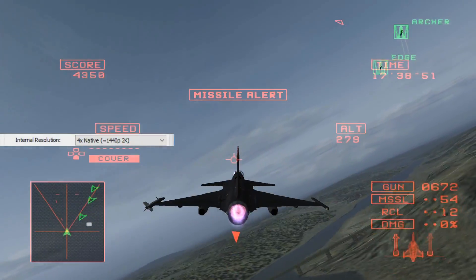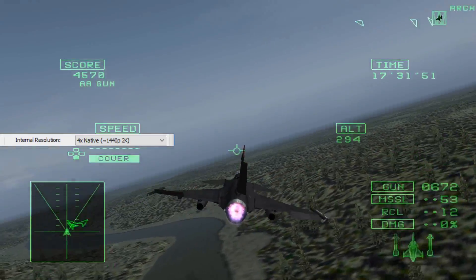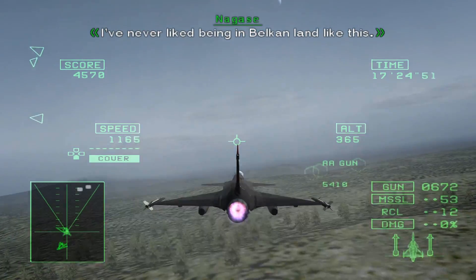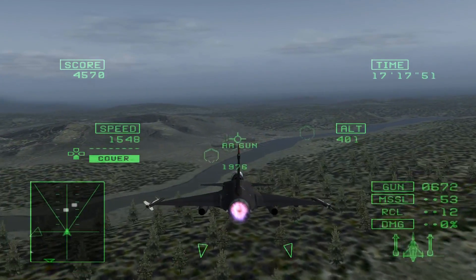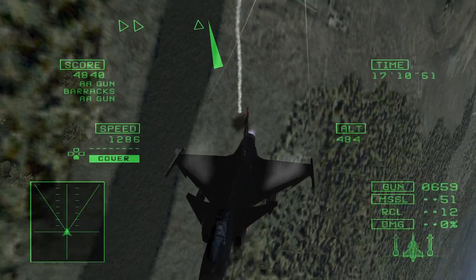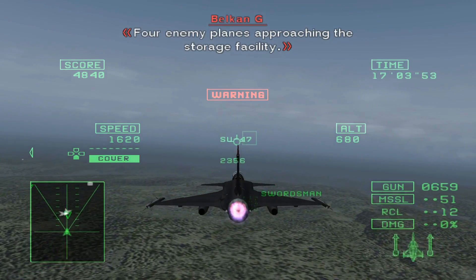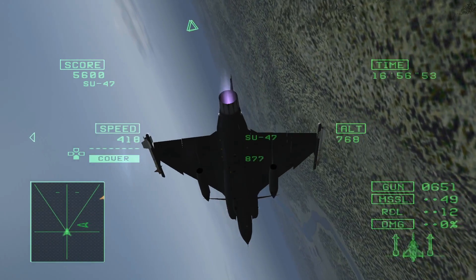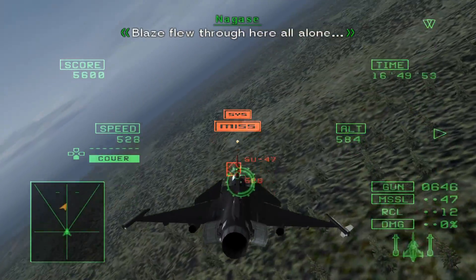The internal resolution option is essentially your performance slider. I recommend 4x native, as 3x is actually slightly below 1080p. If you have a 2K or 4K monitor, use the appropriate options. If you cannot obtain 60fps, simply lower this setting — it is your biggest performance scaler. Even at 2x native you're still running these games at twice the original resolution, so there's always a benefit. But there is no benefit greater than running them at a perfect 60fps. Custom resolutions are not recommended as they will bring back the black lines; simply use one of the multipliers.